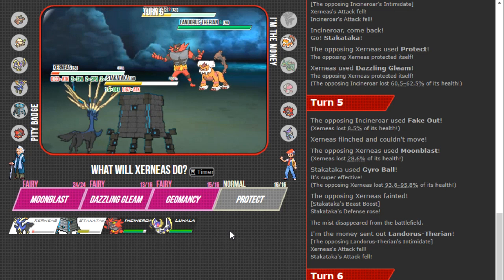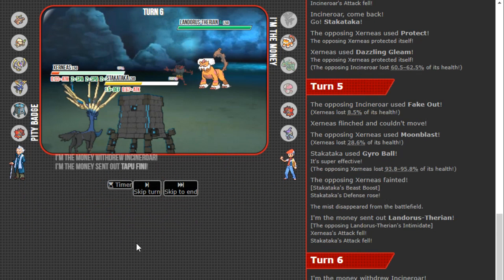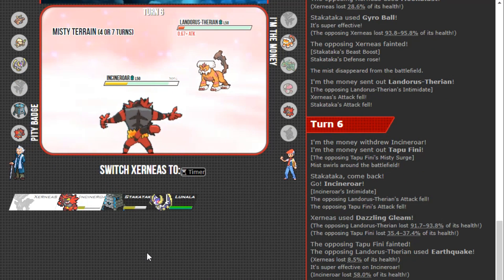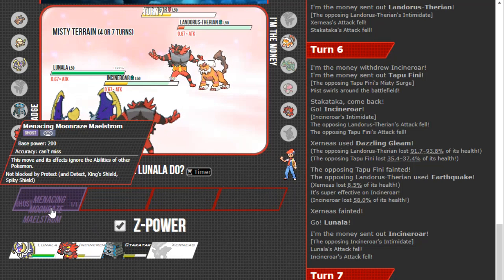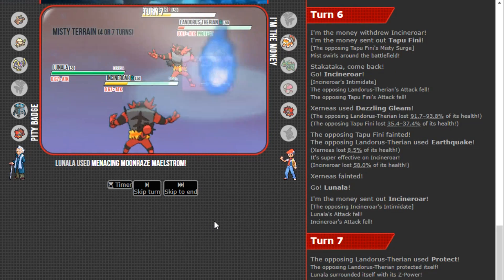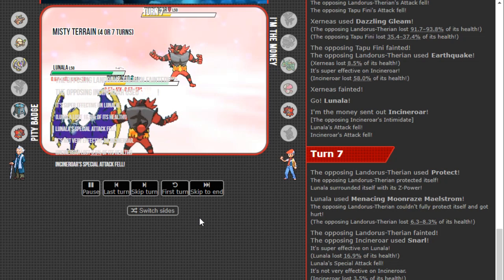Stakataka picks up the knockout and gets a Defense Beast Boost. Landorus reveals itself — as anticipated. At this point I think Lunala wins the game. Stakataka might be worth saving because it could sweep the endgame. I go for Gleam and swap Incineroar in. Whimsicott comes out — no surprise — I go to Lunala for the Z-move into Landorus slot. I hard U-turn into Incineroar. It doesn't matter if Landorus Protects — I get a guaranteed knockout on the Landorus slot and U-turn out into Stakataka. My opponent uses Snarl but realizes they can't beat my offensive presence.